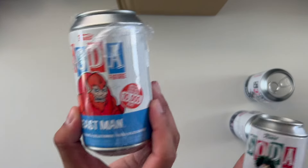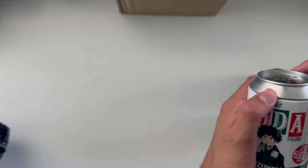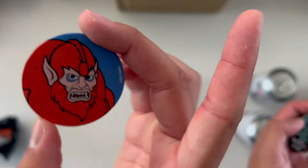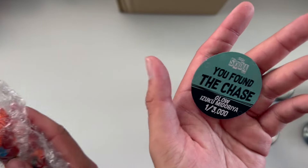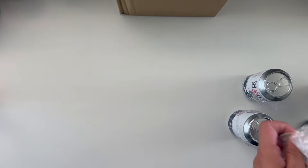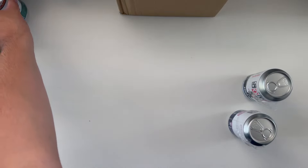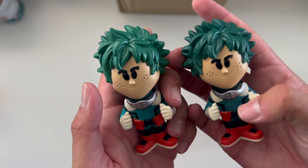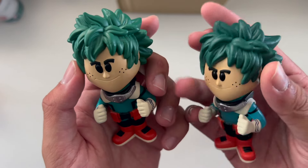Opening two at the same time - Beastman from Masters of the Universe, 10,000 pieces, and Izuku Midoriya from My Hero Academia, 20,000 pieces. You found the chase flocked Beastman, one out of 1,600 pieces! You found the chase for Izuku, one out of 3,000 pieces! We don't have the common to Beastman but he's on the way. For the Izuku chase, the only difference is the glow-in-the-dark hair and the green on his body also glows in the dark.